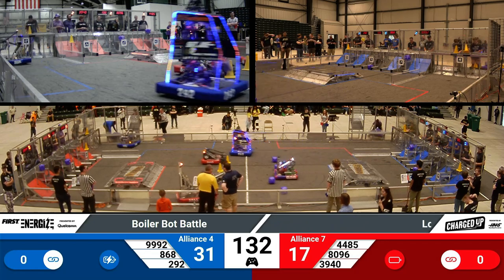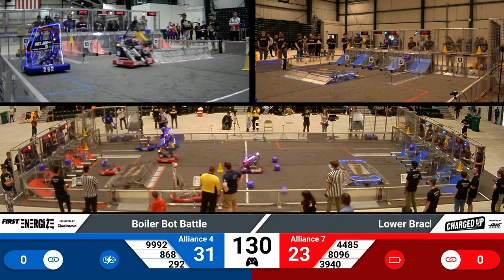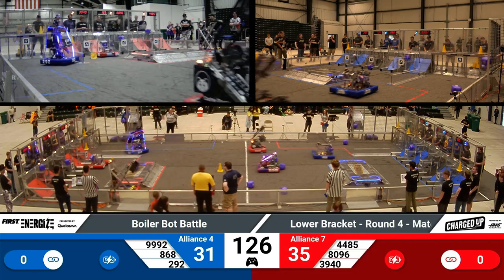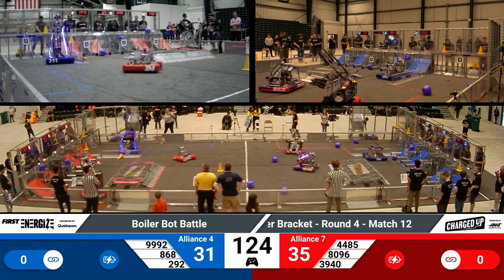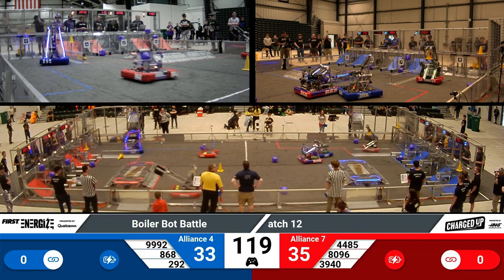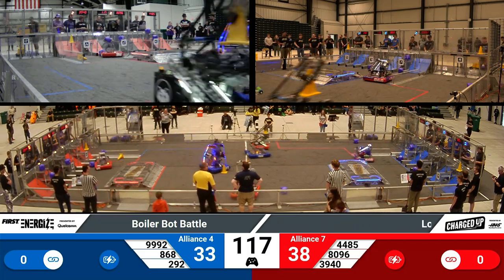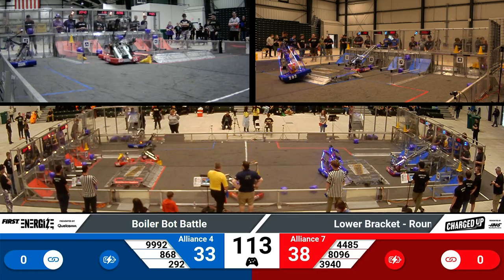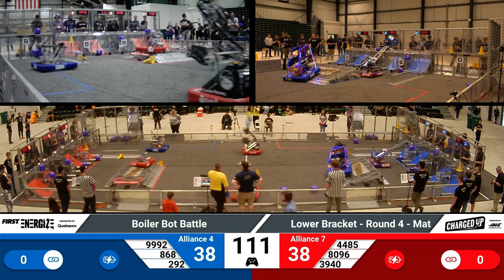Teams are now racing for those game pieces to score on their grids. Over on the Blue Alliance, we have Team 9992 placing a cube on that lower node. We have 38940 racing across the field for the Red Alliance, reaching up to put that cube on the middle node, but it falls to the lower node.